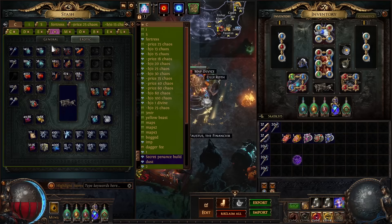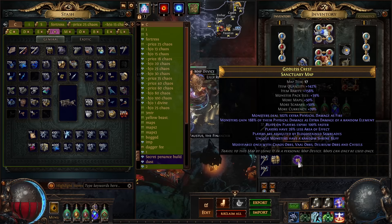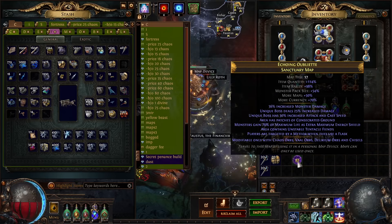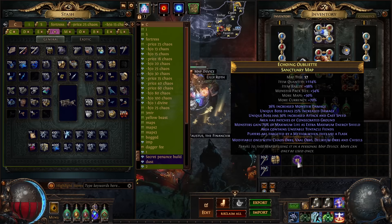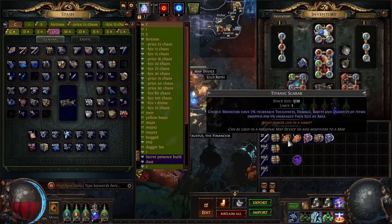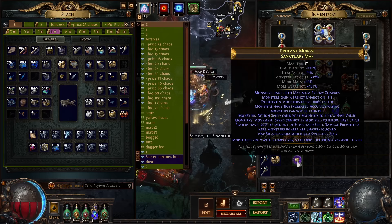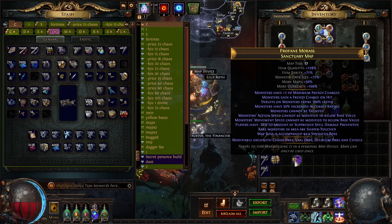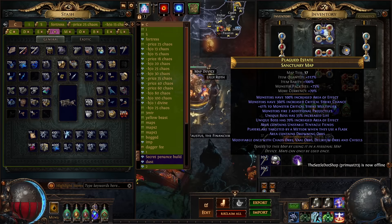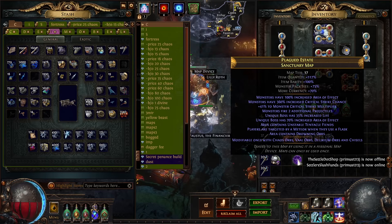How you roll your maps: chaos orb spam until you get 70 pack size, at least 100 rarity, and 100 item quant. You could also do 60 pack size if the map has extremely high quant and rarity — like 60 pack size, 140 rarity, and 100 quant. Pack size is the most important roll here because of the Titanic Scarab, which gives increased rarity and quant per 1% pack size. For example, 75 pack size, 100 rarity, 172 quant — that's a good map. More pack size is always better.